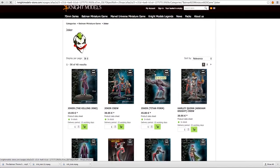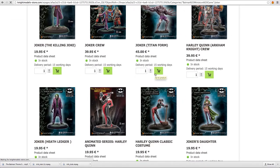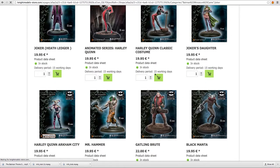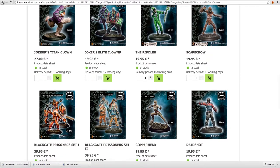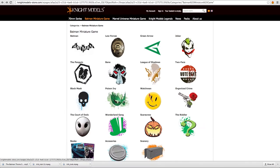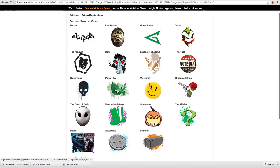Available right now are Batman, Joker, Penguin, Scarecrow, Green Arrow, League of Assassins, The Court of Owls, The Flash, and many more crews that you can choose from. You can check out the full catalog on the Knights Model site for more details.